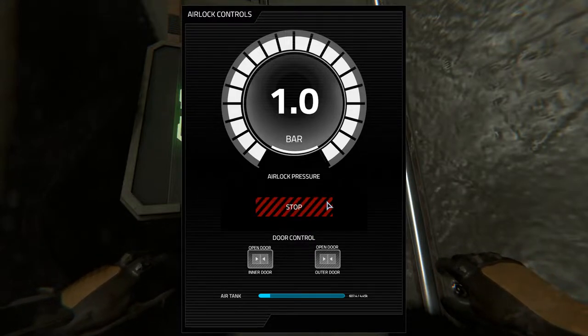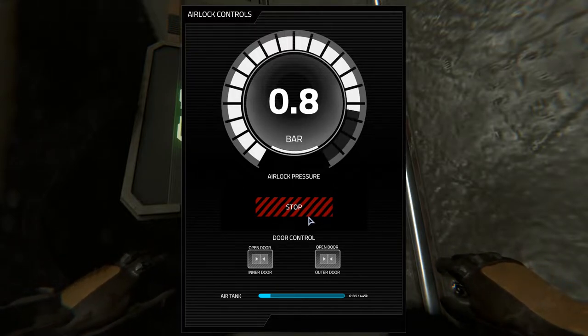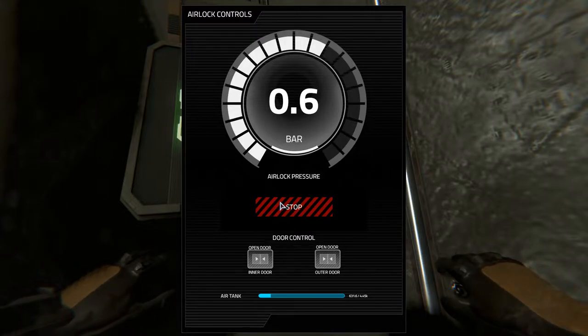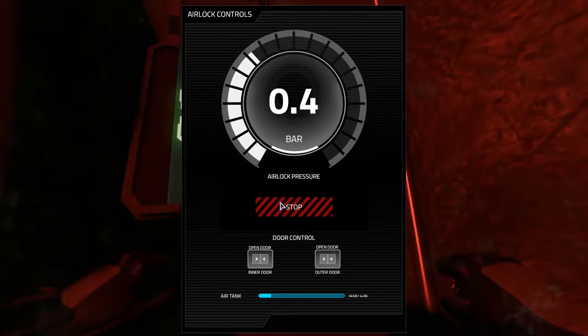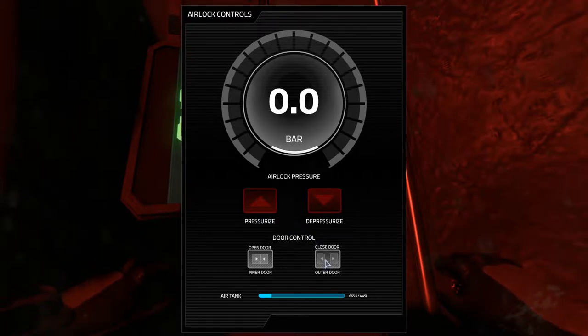Before I left I completely emptied this thing except for about 60 units of nitrogen just for RCS. I didn't even realize I could have completely emptied it since I was going to mine anyway. Needless to say, the outpost lifeboat has 800 units of hydrogen in it for absolutely no reason at all.